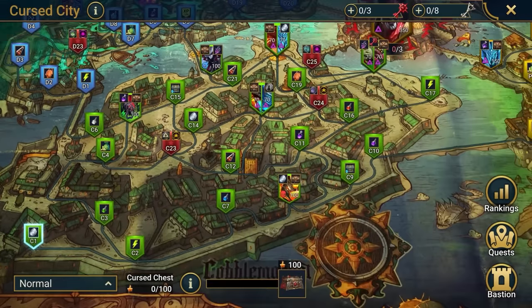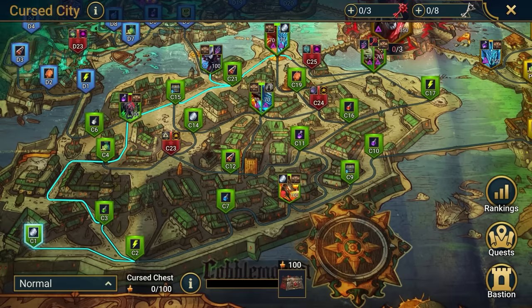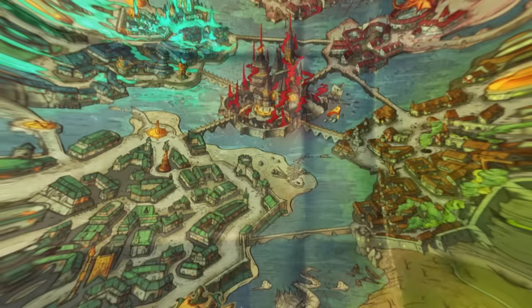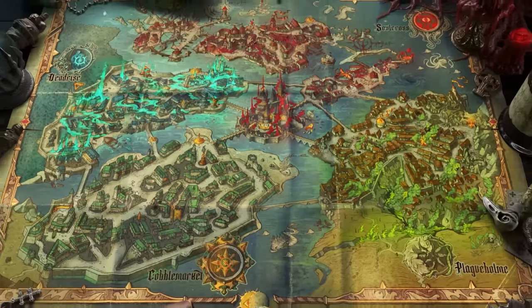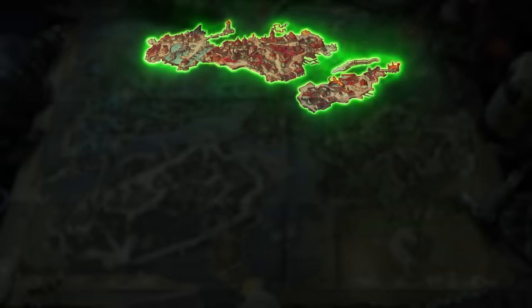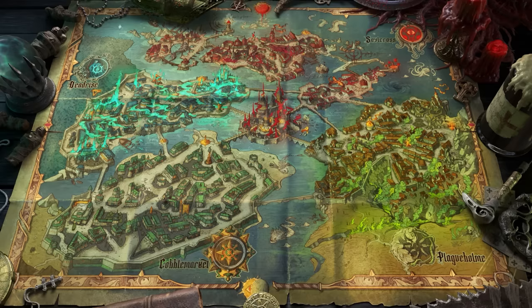Now here comes the fun part. You can chart your own journey through the Cursed City. You always start in the District of Cobble Market, but the path you take from there is up to you. You can head straight for the biggest enemies you can find first, or indulge your inner completionist and try to clear every stage of a district before moving on. The Cursed City is split into four districts: Cobble Market, Deadrise, Plague Home, and Soul Cross, with each district getting progressively harder.